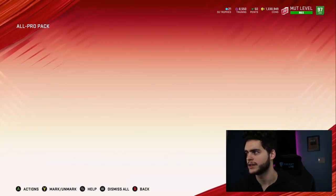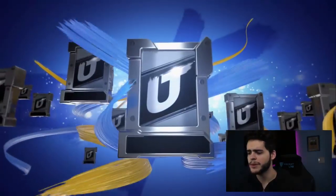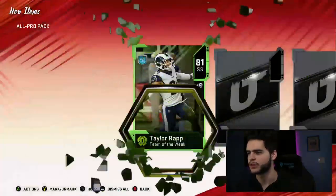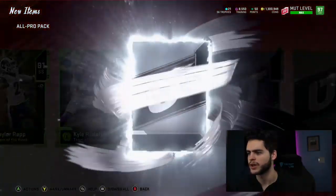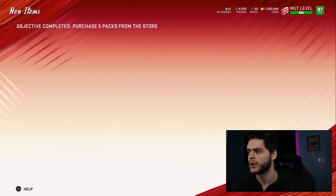89 DK — okay, we're getting some decent pulls, nothing horrible. Opening up one last one here. Wait — I was opening clutch packs and accidentally hopped into all-pro packs. No wonder they kind of suck.